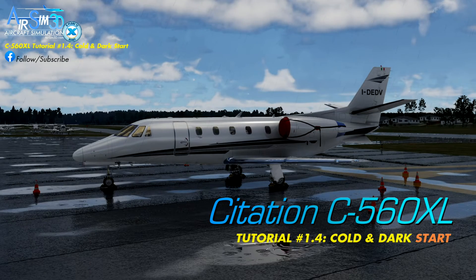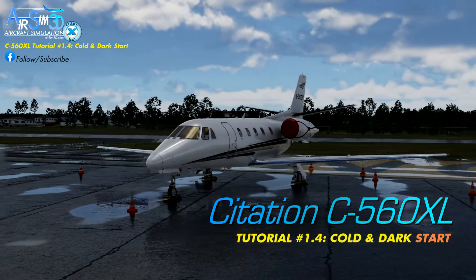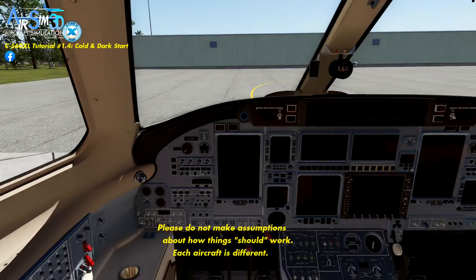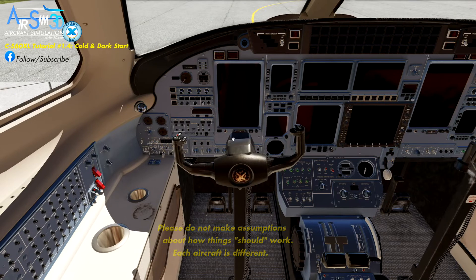Hello, welcome, and glad you could join me for another AirSim 3D C560XL tutorial. Today's tutorial is going to be to start the jet up from a cold and dark state. We presume that you've looked at a previous video to help us get to this state, because there are certain things you need to do to make sure that everything is cold, dark, buttoned up. As you can see, we have no pilots, and if we jump into the cockpit and start pushing switches around, nothing is going to work. It's all dark, not working — and this is the state you need to be in. So let's get started.